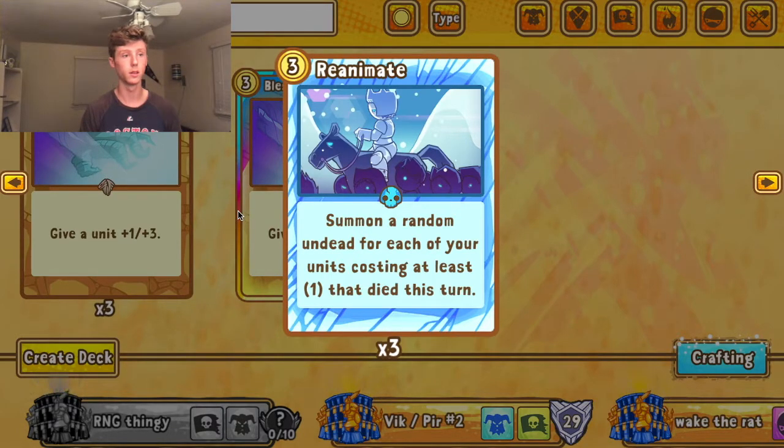The undead spawn pool is Curse Pirate, Banshee, Wraith, Grendel, Gravestalker, Rakanoth, Mordok, and the Vampire — eight units, and seven of them are pretty powerful. So you're almost always going to get a higher-valued unit than what you sacrificed. Unless you get Curse Pirate, in which case RNG hates you. But overall Reanimate is not bad — I think it has real potential.